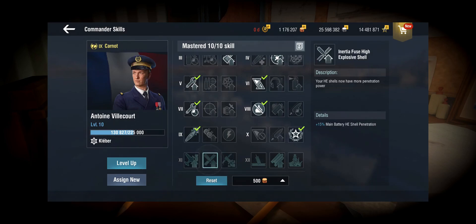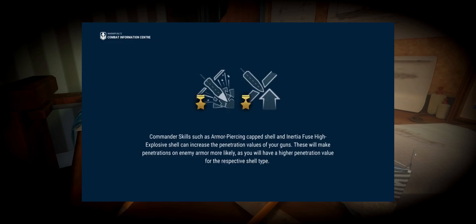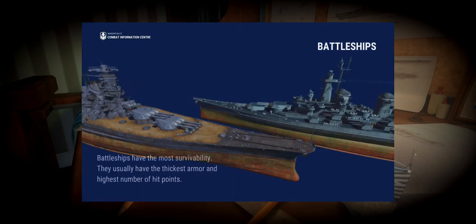IFHE just increases penetration flat out. I don't think HE shells lose penetration over distance, though it would make sense if they did. HE shells can neither bounce nor over-penetrate, so with HE shells you always get at least a semi-pen — you can either get a semi-pen or a full-pen, that's all. But yes, both skills improve penetration.